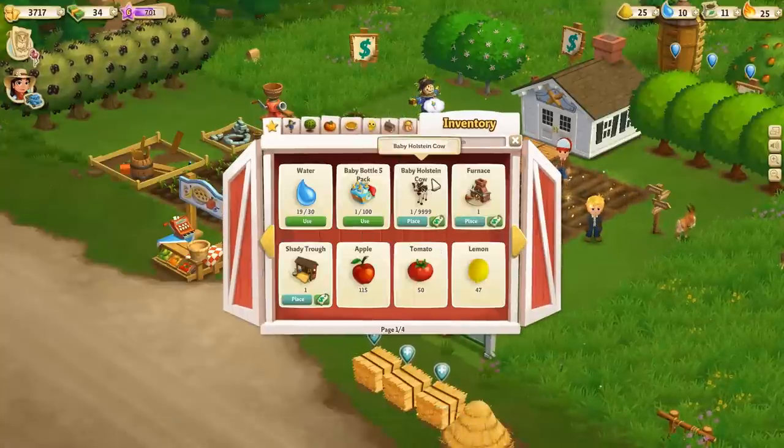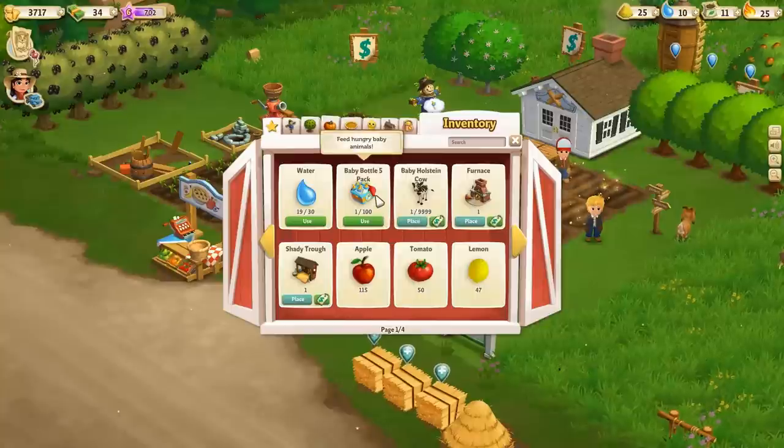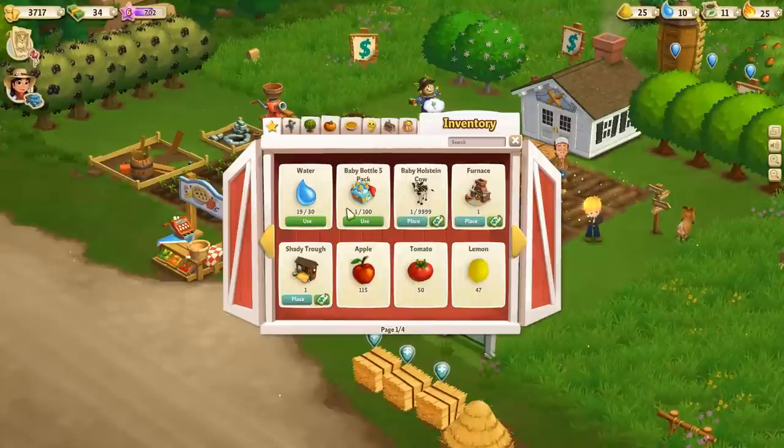How much wheat do we have? Oh yeah — this is the baby Holstein cow that I got. It was a baby bottle five pack that I got as well. We have a bunch of stuff to place here.